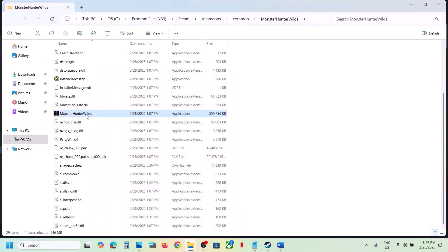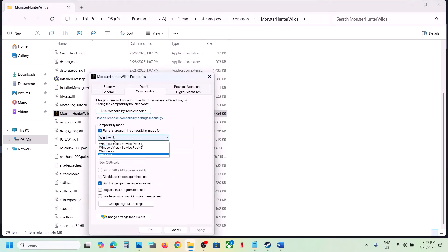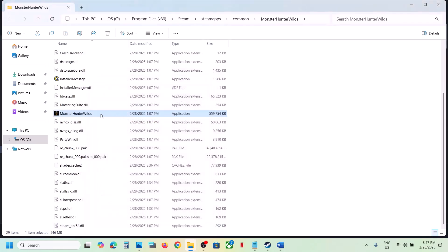Make a double click, launch the game and check. If that does not work, you can select Windows 7 and then hit Apply, click OK, launch the game and check. If still not working, put a check on Disable Fullscreen Optimization, hit Apply, click OK, and then check.